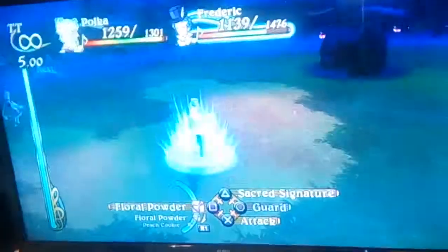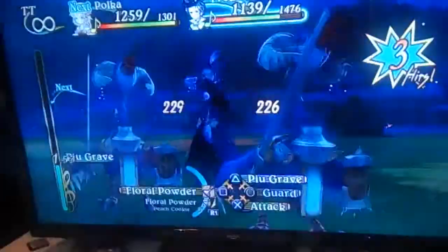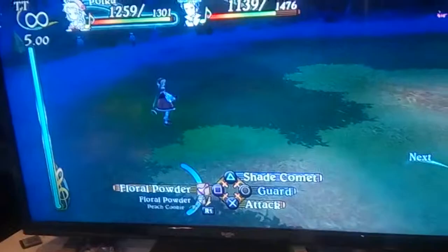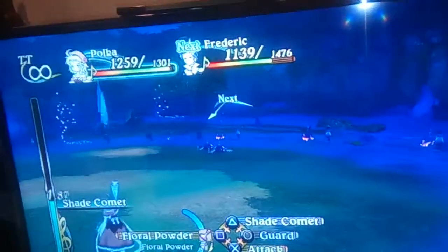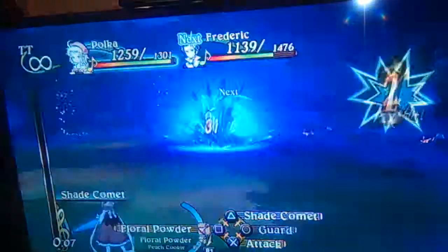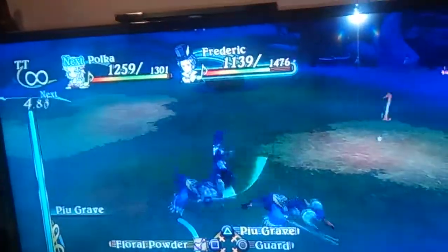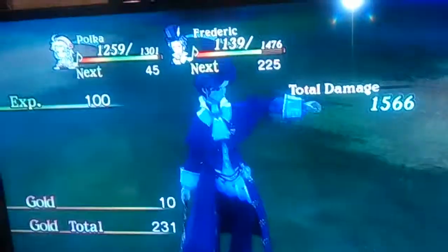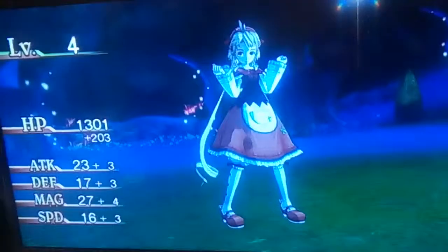Just keep fighting, really — that's what we need to do. So if I stand here, I'm hoping I'm going to get them both. Yeah, I can. Let's go, Shade Comet. There we go — Frederick just killed them both in one shot. That's good. Polka's level 4, awesome.